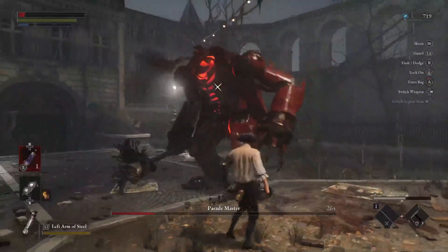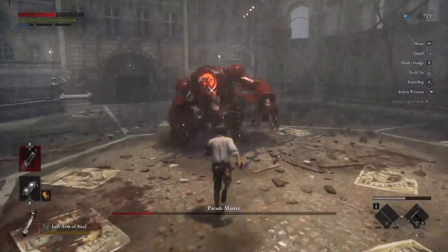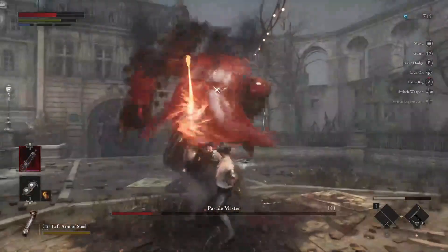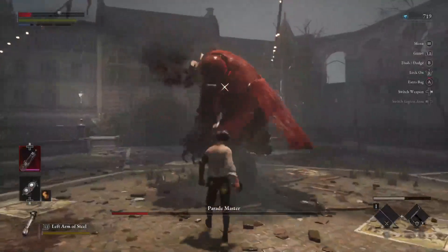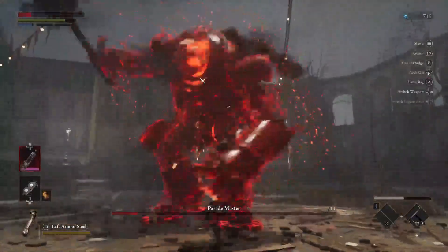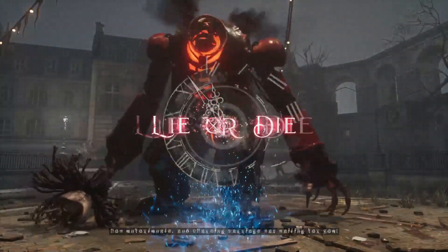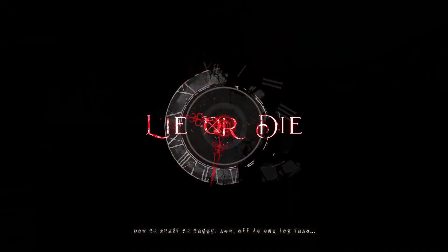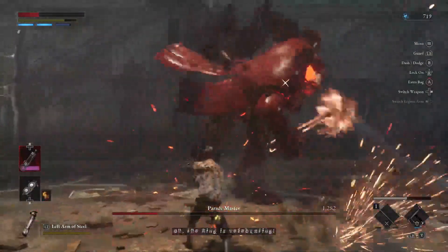The next thing you'll see is one of his moves where he starts to glow all red. That move is a little trickier to block, and you actually need to get a perfect parry to prevent any damage from it, but if you can get the timing on that, this boss is pretty easily worked over.